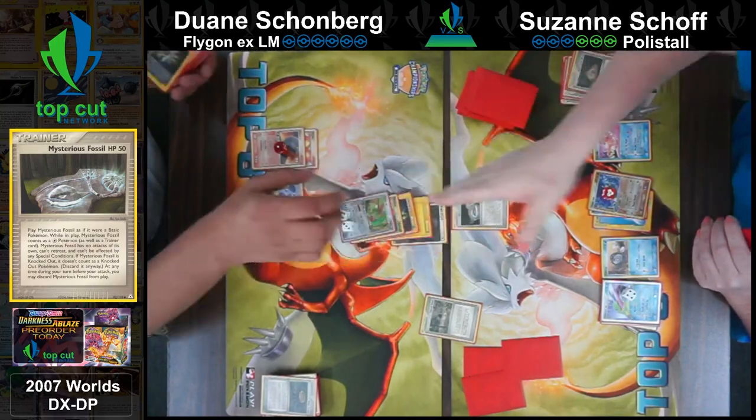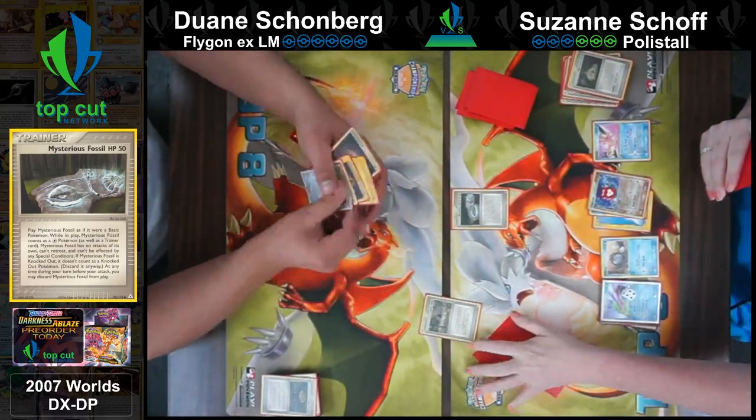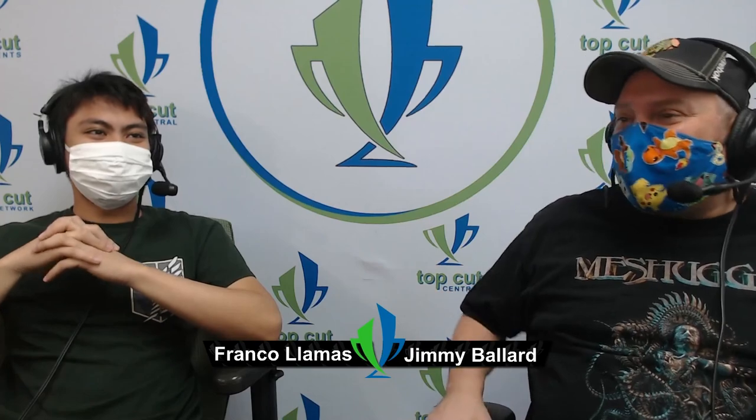Looks like Dwayne is scooping - he scooped to the fossil! That's also the most intimidating fossil - forced him to scoop. That was rough. The world championship - Absolutions won the world championship, not Flygon EX. So that was round number three - a little quicker than we want, but we all know that Polystall and fossils are amazing.